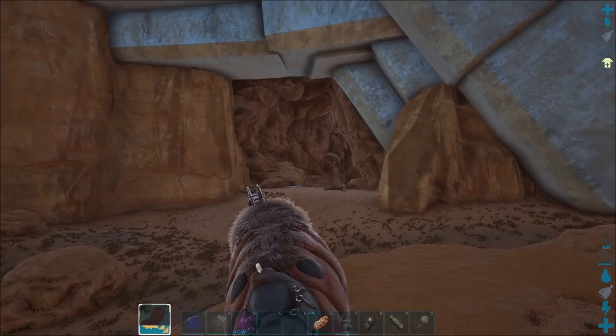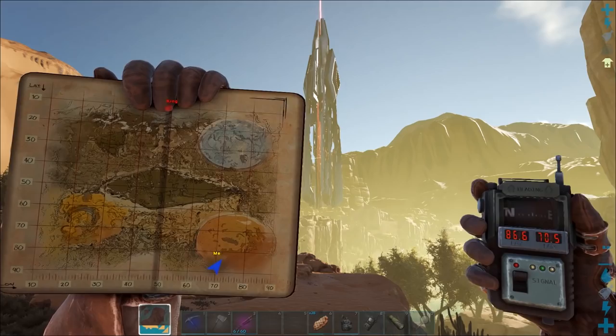Hi guys, Steve here. In this video I want to show you how to get all the artifacts on Extinction, plus get to the terminals. We're going to start with the artifact of chaos in the desert area.